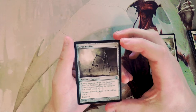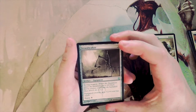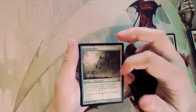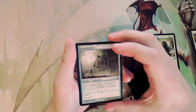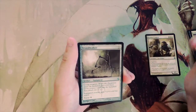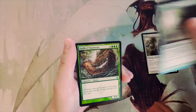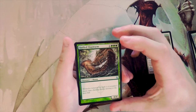Strandwalker is a five-drop artifact equipment with living weapon — when it enters the battlefield, put a zero-zero black germ token onto the battlefield and attach this to it. The equipped creature gets plus two plus four and has reach, and you can re-equip for four. If I already had the Legion, I'd love this card, but not as a first pick.